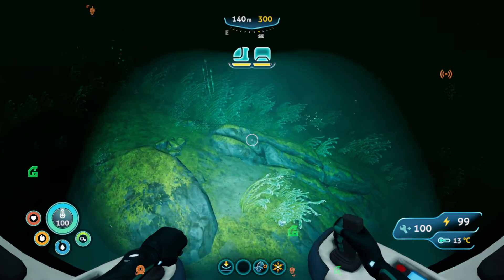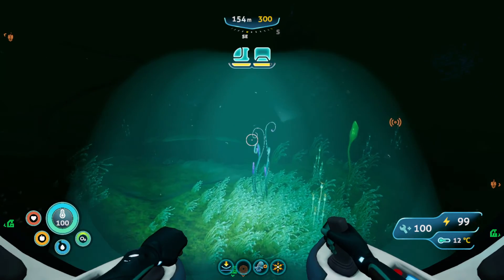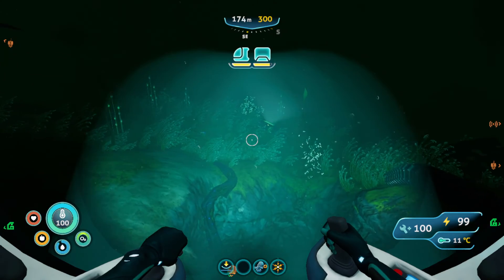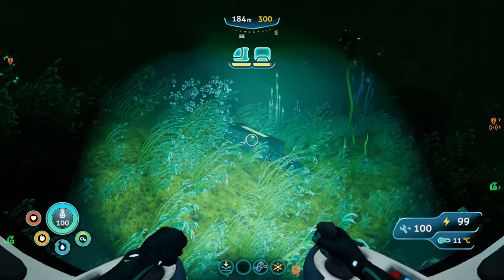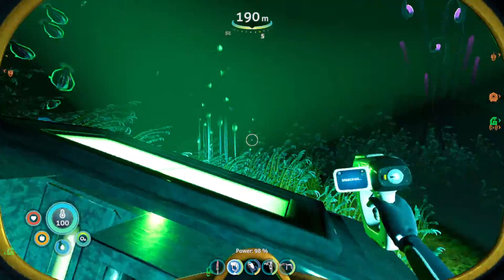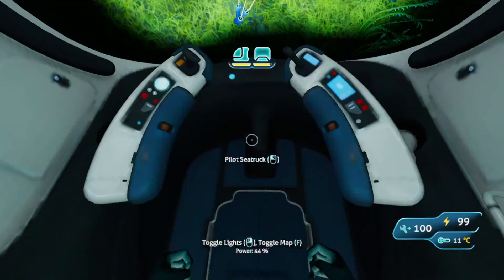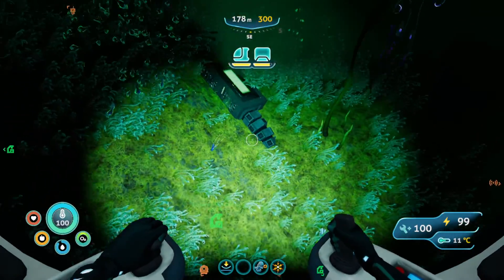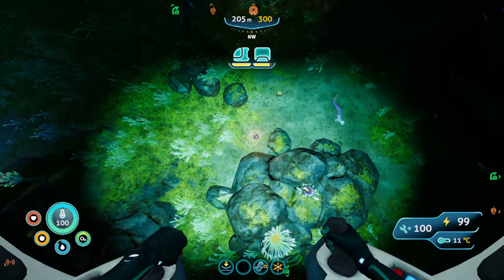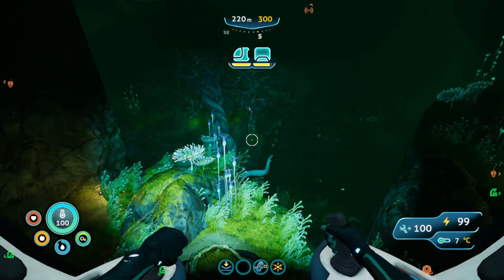Put 'leviathan' behind anything and it's instantly 20 times scarier, just saying. So we're looking for spiral plants. Oh, that looks like a precursor light — that seems very important. We must have already scanned it, or it just doesn't exist. We're looking for a deeper hole and we don't have the grappling arm, so remember that.